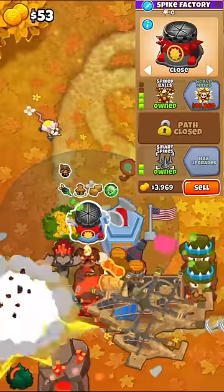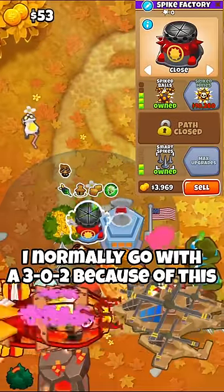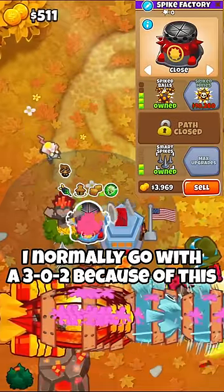There is one caveat to this, though. If you have any sort of stalling that will extend the rounds past the 82-second equilibrium mark, go with a 3-0-2, as those long-life balls will come in clutch.